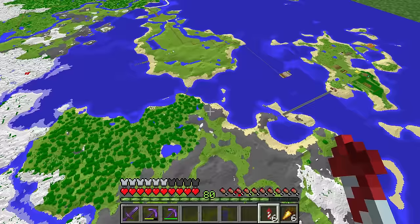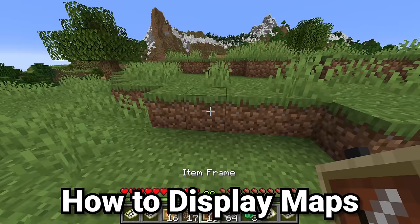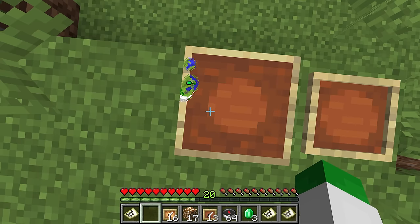One of the last main uses of the map is as a mega map or giant world atlas, which I'll go into shortly. But first, how to display your maps. You can place maps down in item frames, which is fairly obvious, but there's more to this than meets the eye. For starters, the item frame texture itself actually changes when a map is in it — you can notice the pixels are transparent, showing a map texture instead of the regular frame.